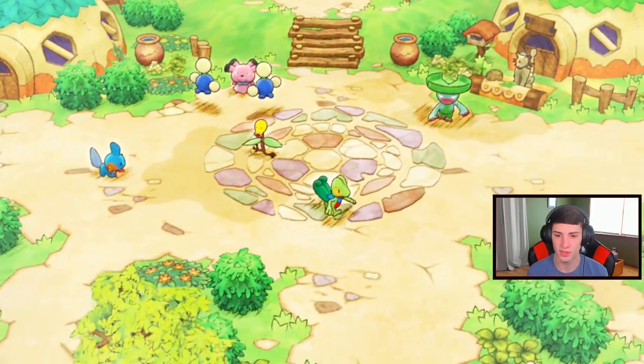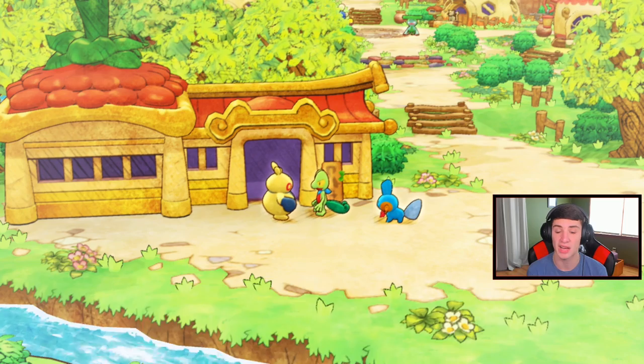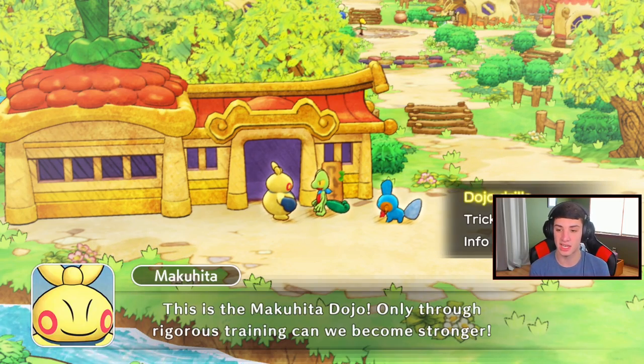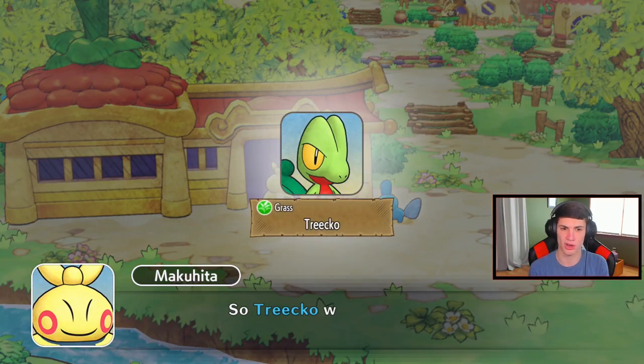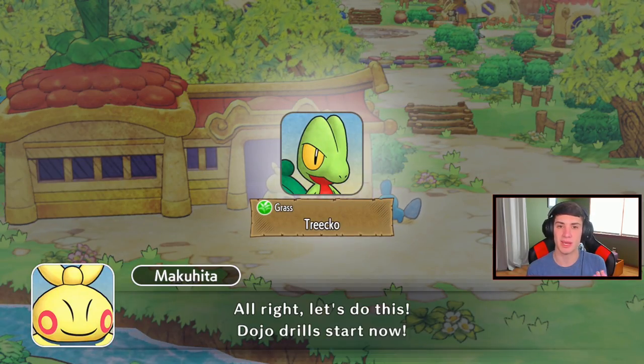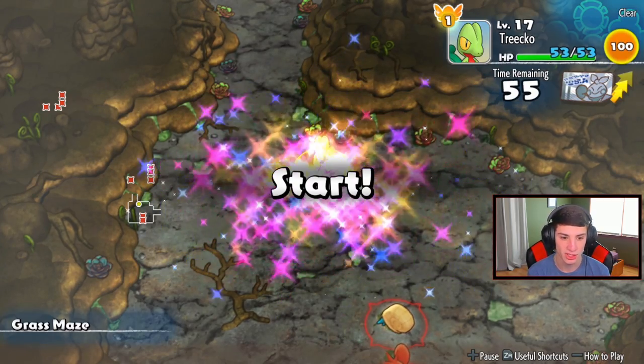Let's head over to the dojo down here. We have five silver tickets for leveling up our team. Like I said, I used two of them, so I'm gonna use another one on Treecko here. I actually might use one on Magnemite too. I also want to go buy an electric rescue camp so we can get some friends in Mount Thunder.